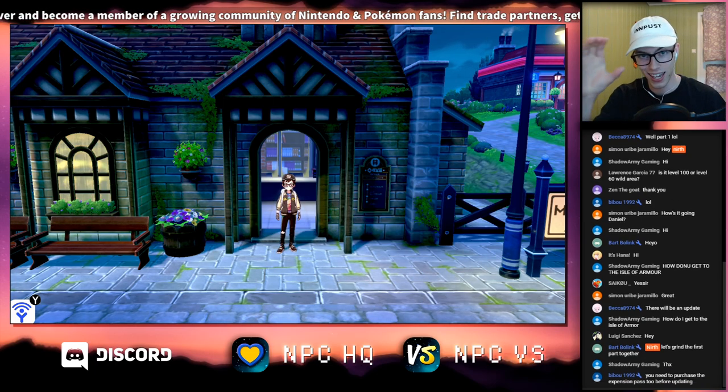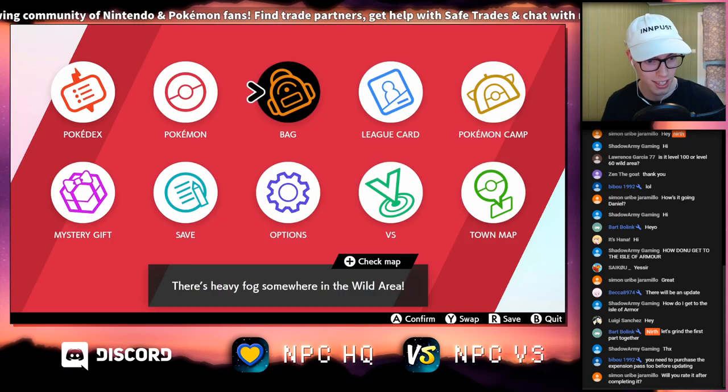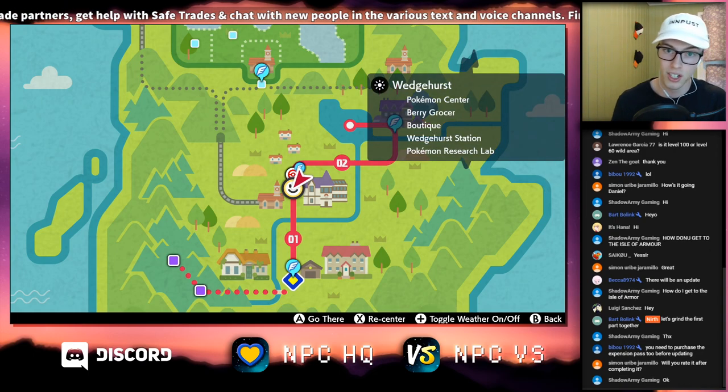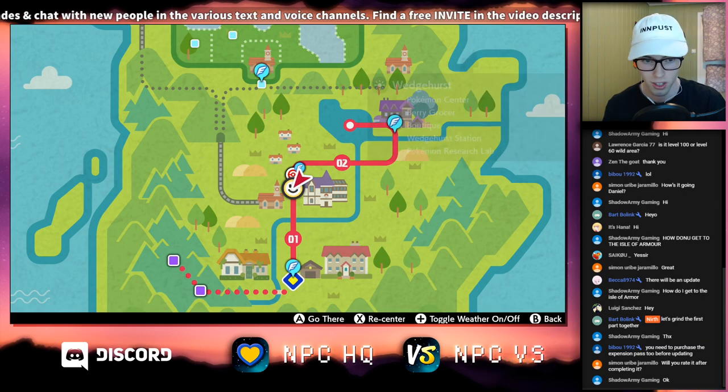Hey there! This is a how-to video during the live stream. I'm just trying to help people out because people are asking how to get to the Isle of Armor. Apparently you have to go to this specific train station — it is in Wedgehurst. It's just the first city really.